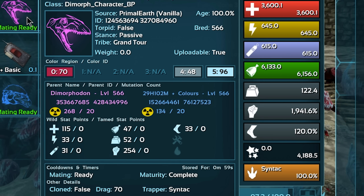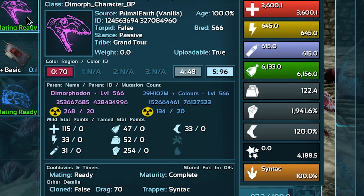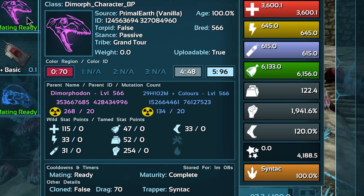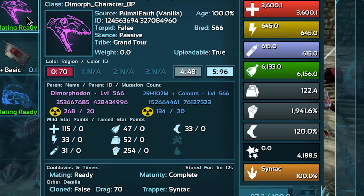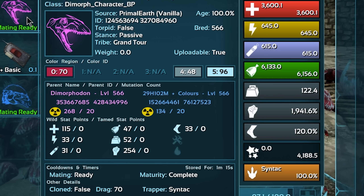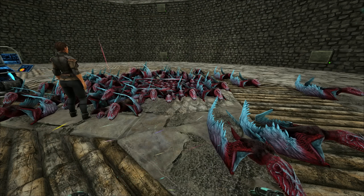I had to stop there - that is 102 mutations into the melee, all stacked cleanly. The little mutation counter is not an accurate representation. On top of that I also managed to stack 29 health mutations. I should have been stacking them alongside the melee all along but I got a little lazy. 29 health mutations brought it up to 3000, and then the imprint adds on another 600. These things are really just ridiculous.